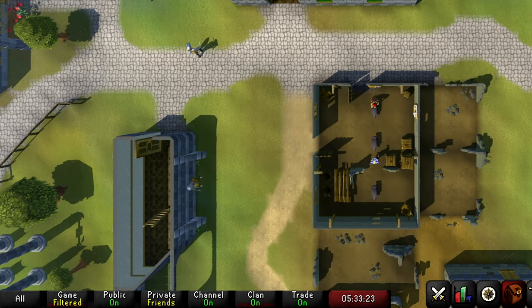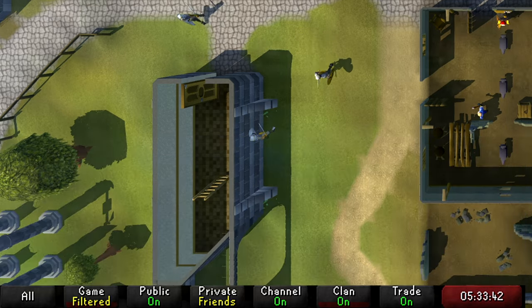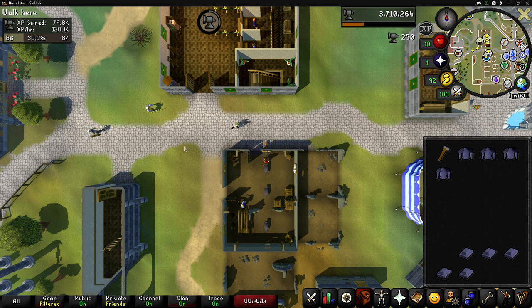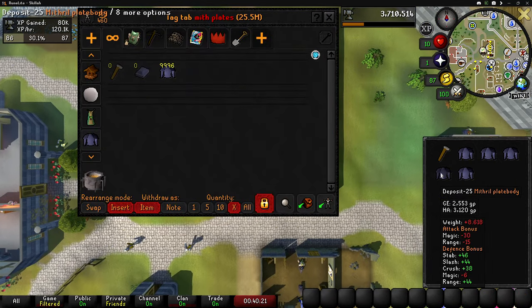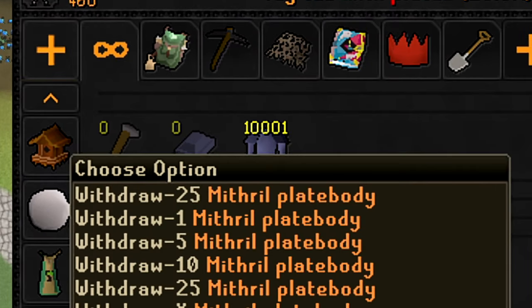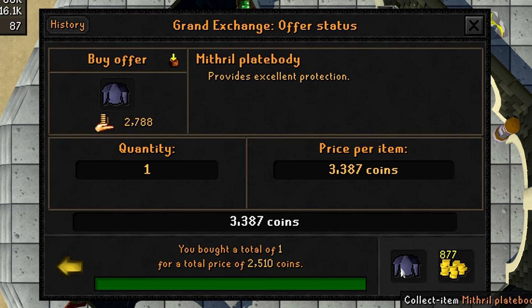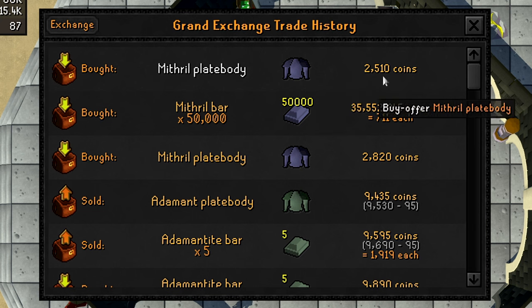After a very long grind, here we are with level 85 smithing. We can now smelt runite ore and make rune daggers — our very first rune items we can smith in free to play. We're on our final inventory until we have to sell all these mithril plate bodies. We have 10,001 mithril plate bodies, but they're currently going for 2,510 GP when they were going for 2,820 the other day.